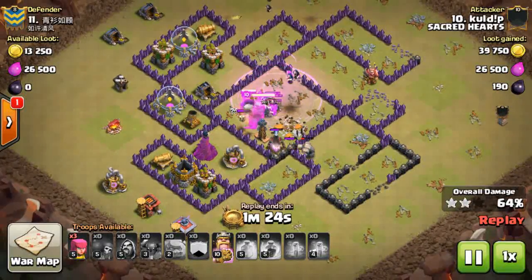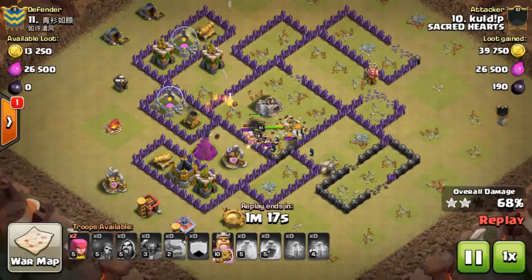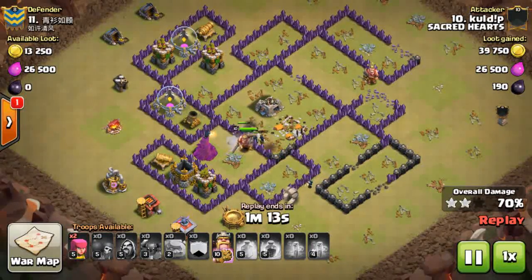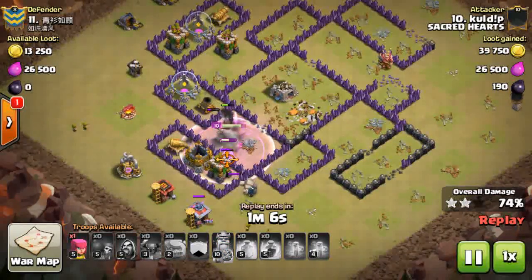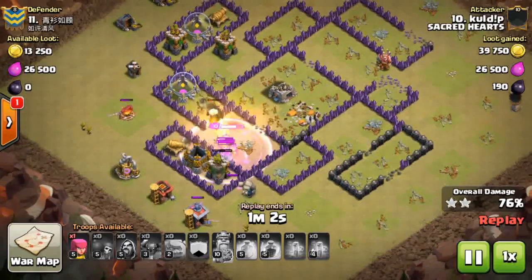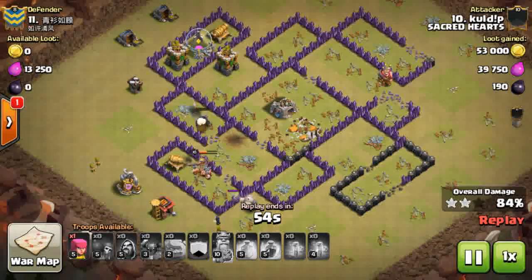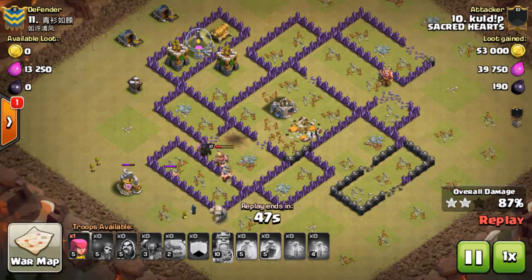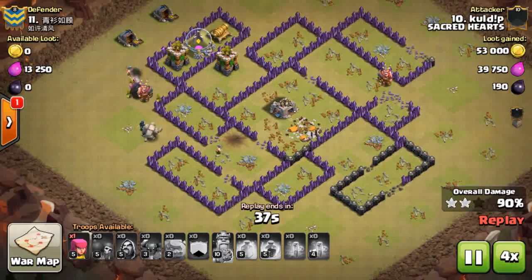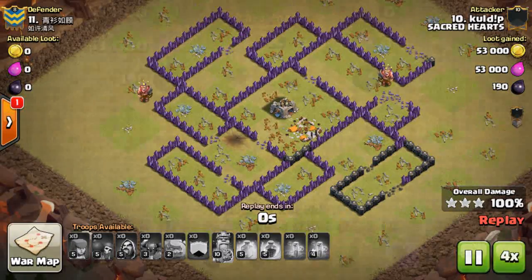The funneling approach in this raid is actually pretty good. However, there is a lot of scarcity of dark elixir, so you can't afford to train seven to eight wall breakers each time. These raids get lengthy because the Pekkas can't move fast enough. Pekkas are never seen at Town Hall 10 - every high level clan war only has bowlers, miners, and valkyries. Pekkas should be given some kind of buff in the next update, at least a small speed boost.